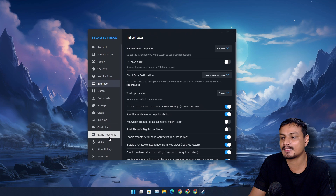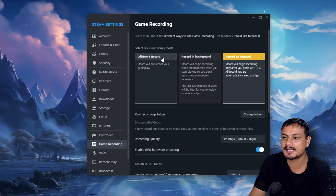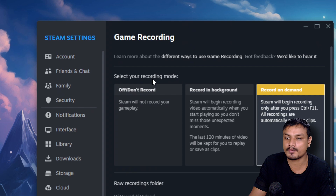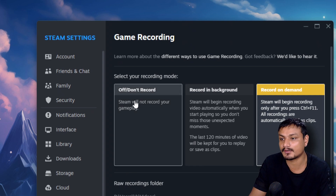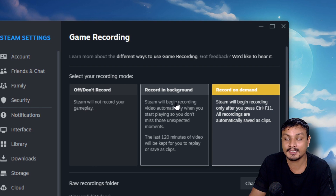Now let's talk about the Game Recording settings. Go to Game Recording settings. First we have the Recording Mode — there are three different modes: 'Don't Record,' which won't record your gameplay; 'Record in Background,' which is actually one of the best features.